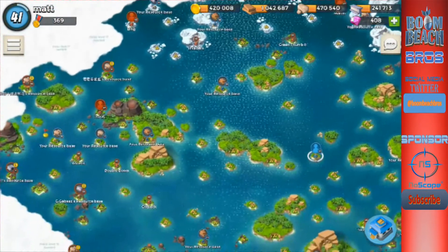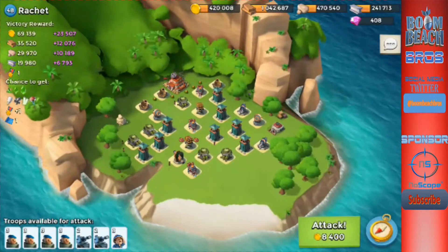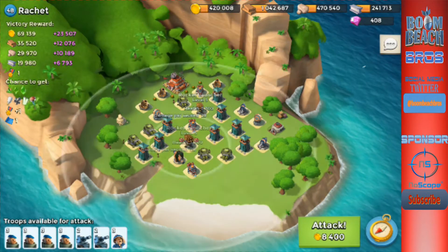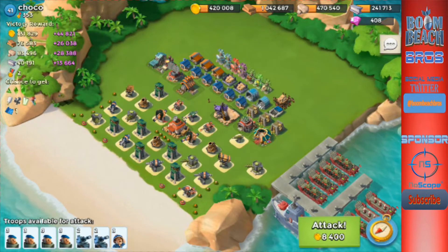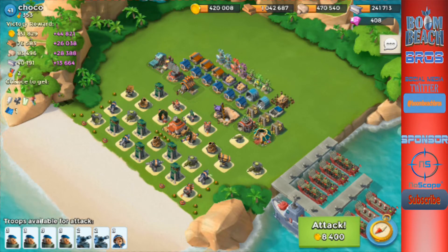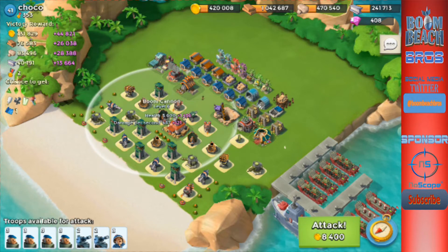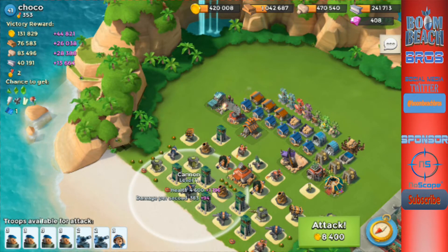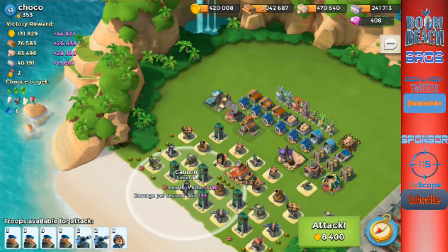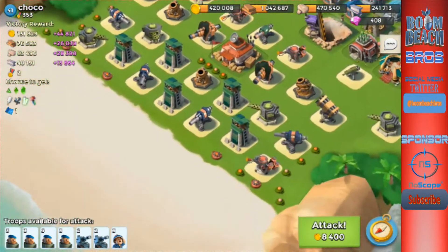Let's go ahead and find a base to take down. I think Ratchet's the one I've been doing so well against with this strategy. Let's just go ahead and take on a player base instead — we got a level 41. This wouldn't normally be my first choice because there are boosted boom cannons in the front, so we'd need to barrage and artillery, then shock, then take out those cannons.